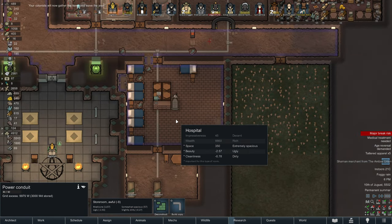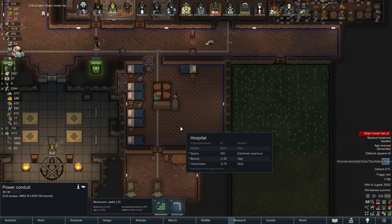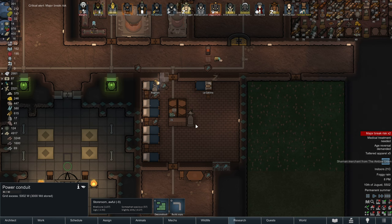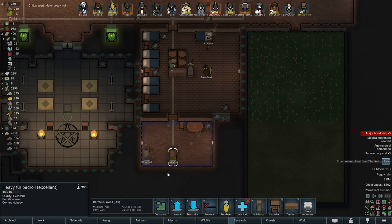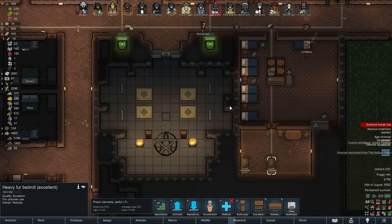This excellent hospital is going to be so much nicer. And as soon as the top-notch doctor comes back, we will start installing some organs that have been just sitting on the shelves. For shame. Wonderful. Not for slaves, but for prisoners. Good stuff.